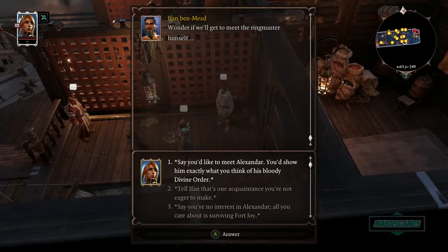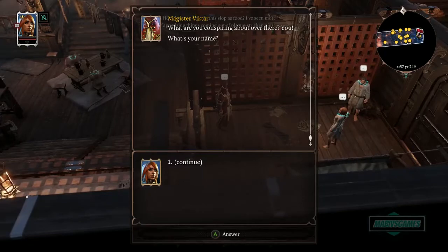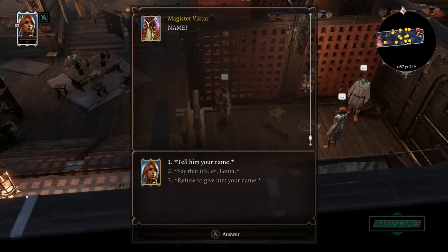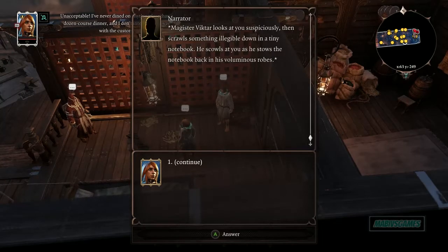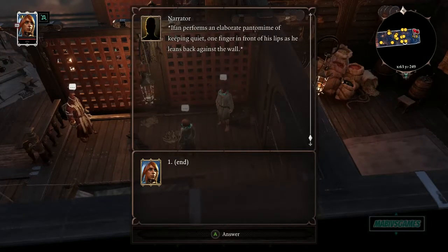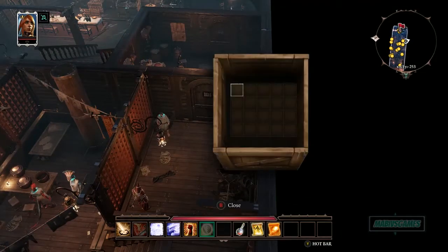Ifan says he'd like to meet Alexander and show him exactly what he thinks of the bloody Divine Order. Magister Victor overhears and asks what we're conspiring about. I give my name — Mobby. Victor writes it down suspiciously in a tiny notebook, scowling, then stows the notebook in his robes. Ifan does an elaborate pantomime of keeping quiet, one finger in front of his lips.